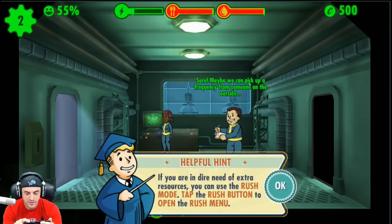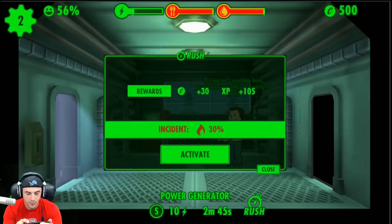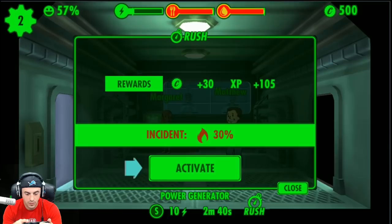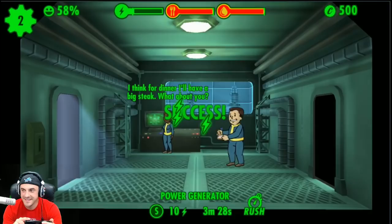Maybe we can pick up a frequency from someone on the outside. If you're in dire need of extra resources, you can use Rush mode — tap the Rush button to open the rush menu. Let's see what he's about. There's a 30% chance of a fire — let's see what happens. That's a cool little VHS effect. Rush success! You've successfully completed your first rush and collected caps.